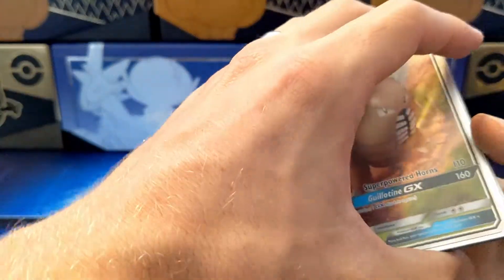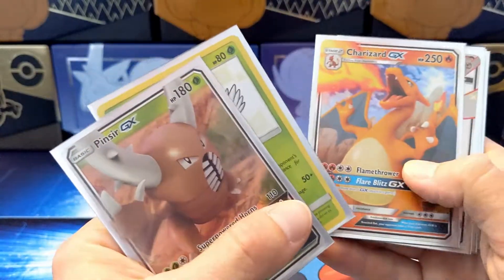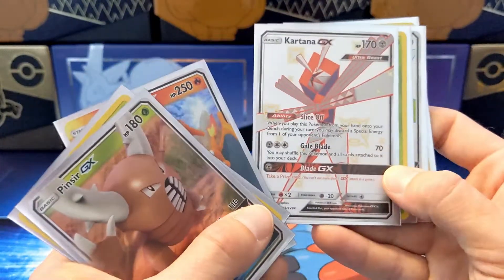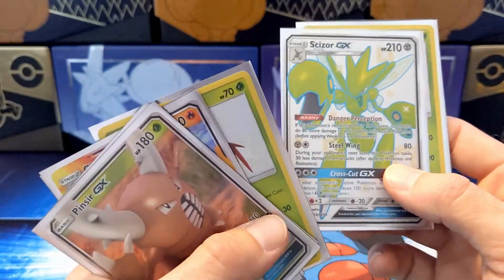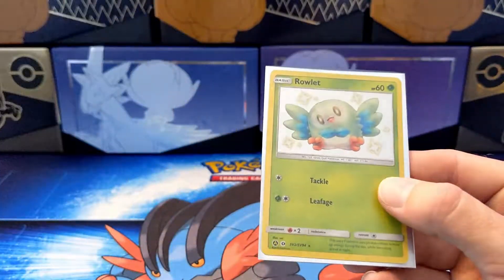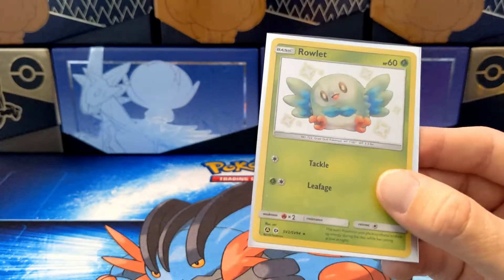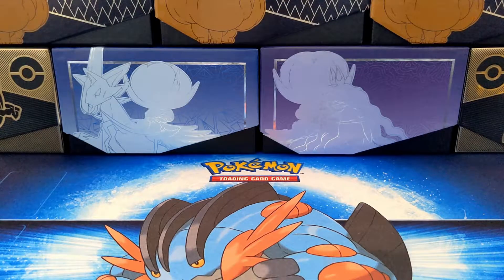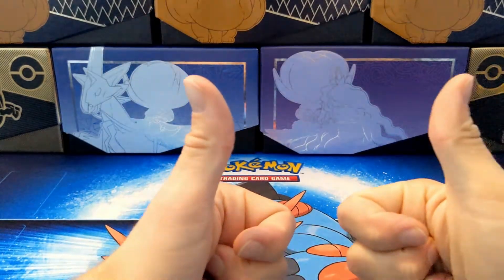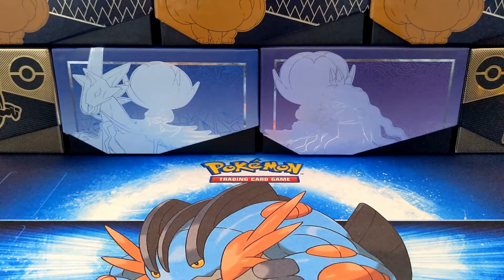To go over the pulls real quick: you have the Pinsir, the Dartrix Shiny, Charizard GX, Kartana — I love this one, that's probably my favorite pull of the day — Wimpod, Scizor GX Shiny, and then the Rowlet, which that art is still just insanely crazy to me. It's so shadowy, it looks weird on camera. I hope you guys enjoyed the video. If you did, leave a like. Subscribe to the channel if you are new, and I'll see you in the next one. Bye bye.